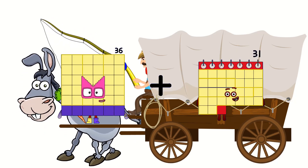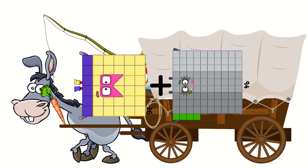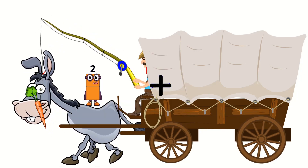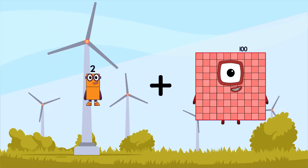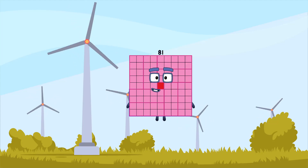36 plus 94 equals 130. Plus 2 plus 79 equals 81.